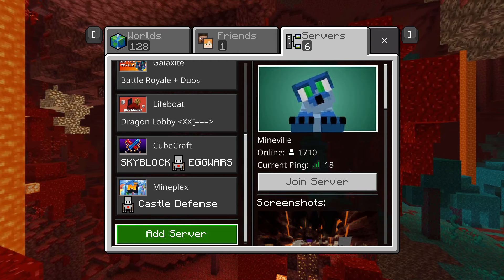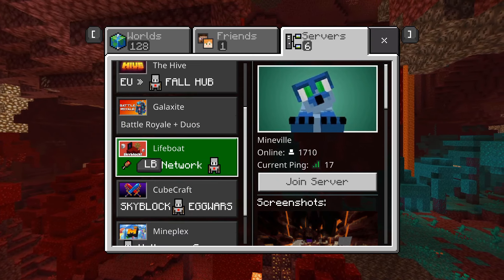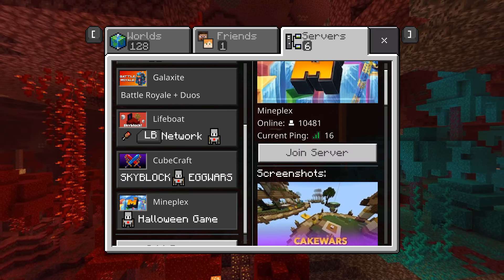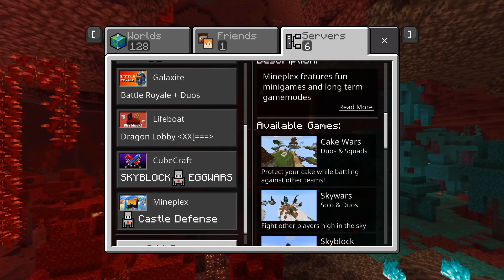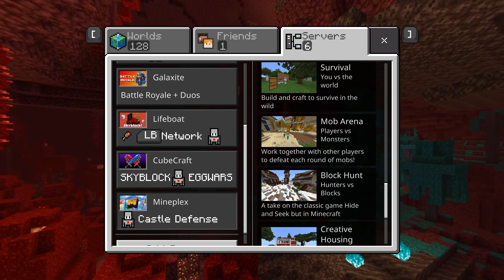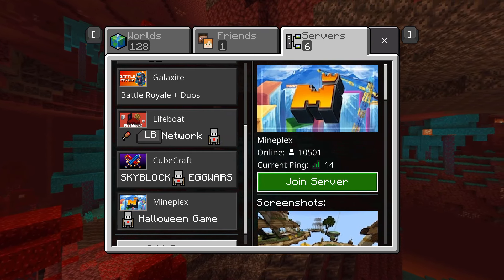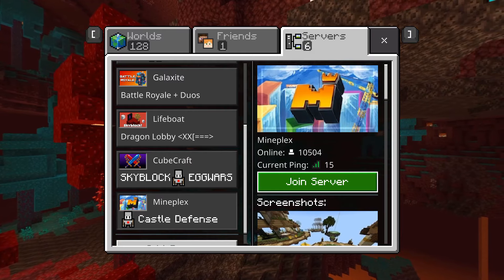I'm recording this on Windows 10 as it is easier, but on the PlayStation 4 you won't have that add server button, so you can't add more servers unfortunately. But you will have access to the featured servers. Let's click on MinePlex as an example. As you can see, it shows the server name, the amount of players online, and the ping. You can also see screenshots of the server, a description, available game modes, and if you scroll down further, news and changes for the server. Once you're ready to play, simply click the join button and it will load the server for you.